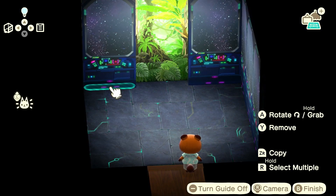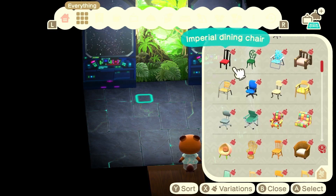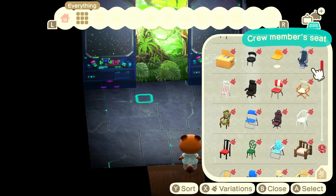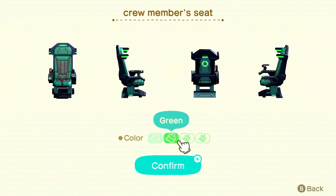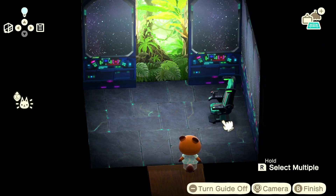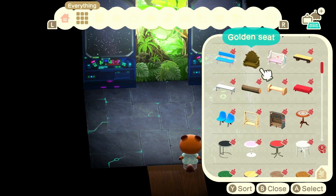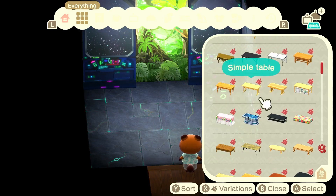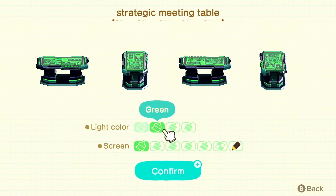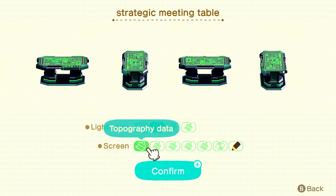There are definitely some items we can get regarding the spaceship feel. A crew member's seat is definitely one of them. I'm going to go with the green for the majority of the furniture because I just think it looks really good. There is definitely a matching strategic meeting table in this set — again the green just looks so good. Maybe the red's pretty good as well, but I just prefer the green. It definitely gives more of an aliens vibe.